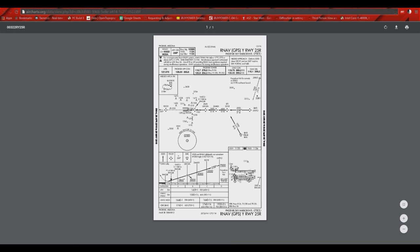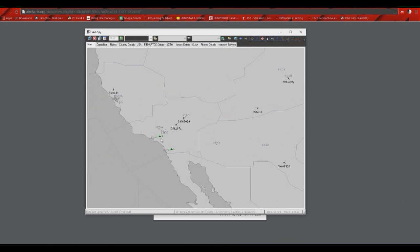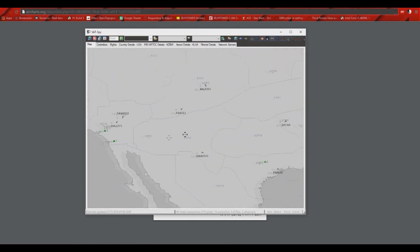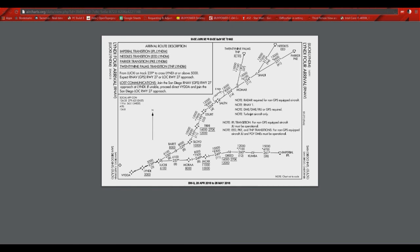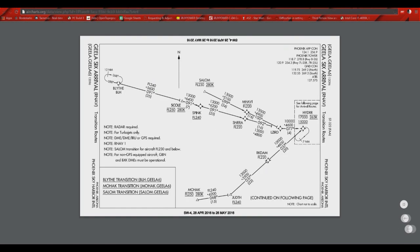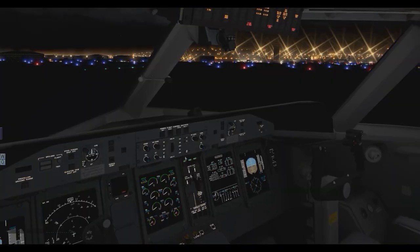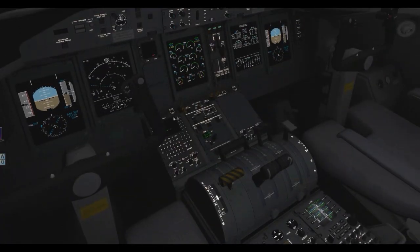No towers on tonight, so no communications — which is kind of good for me, gives me time to familiarize myself with the routes. We'll keep these charts open so we can reference them later. We'll go back into the game and get further started, then get our flight plan in after we program the FMC.